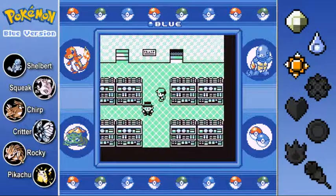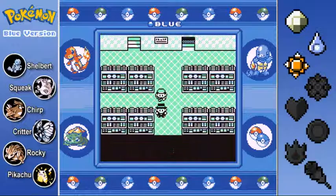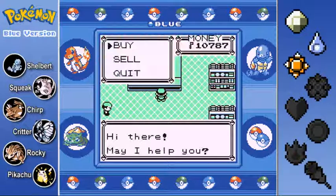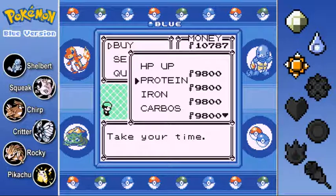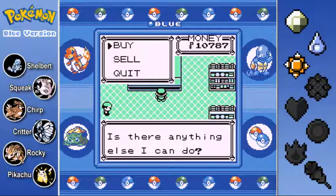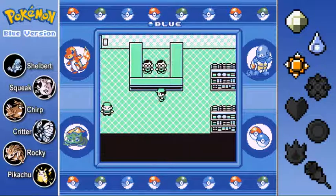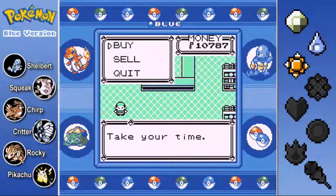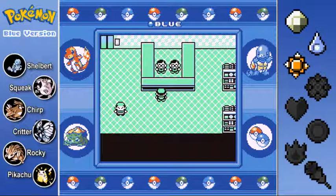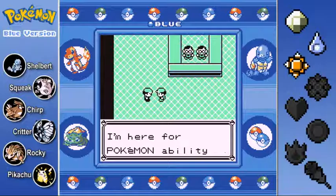This is the Drugstore floor, where you get the stat boost items. HP Up, Protein increases attack, Iron increases defense, Carbos for speed, and Calcium for special. But they cost $9,800 each, and essentially those give you the same boosts you get over time by battling wild Pokemon, so I actually don't need to buy any of those. And here you have the X items: X Accuracy, Guard Spec - which blocks your stats from being lowered - Dire Hit increases your critical hit chance, X Attack, Defense, Speed, and Special. I'm not going to use any of those either.